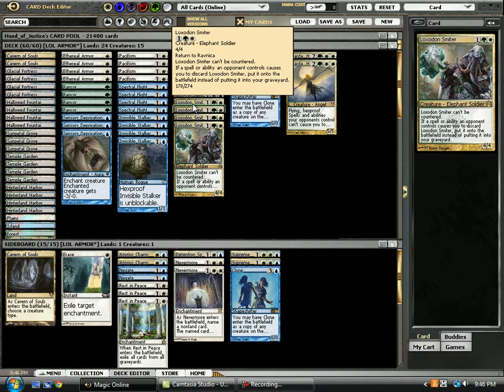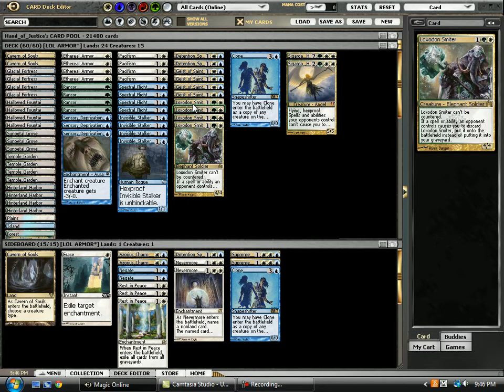Loxodon Smiter is still affected by a number of different removal spells including Mizzium Mortars, Detention Sphere, Azorius Charm, and if I add any auras to it, Selesnya Charm. There may be a couple other removals I haven't mentioned, but the nice thing is that he does dodge some of the more common ones — he's able to dodge Pillar of Flame, Searing Spear, and I believe the Jund deck also runs Ultimate Price. So he does dodge some removal.